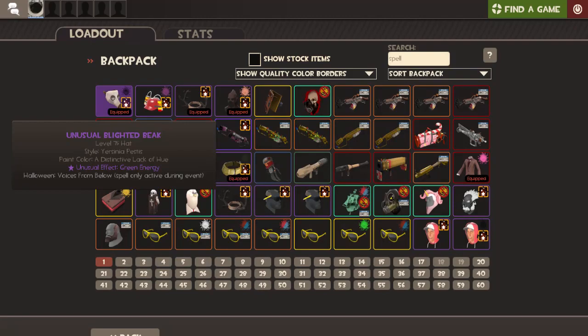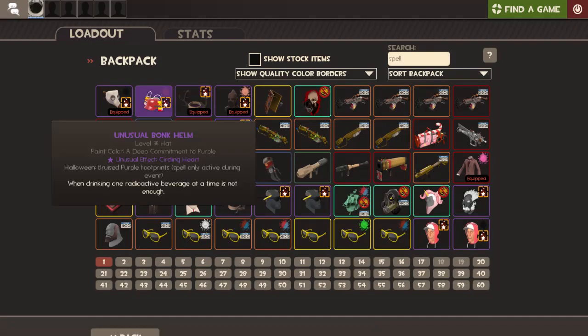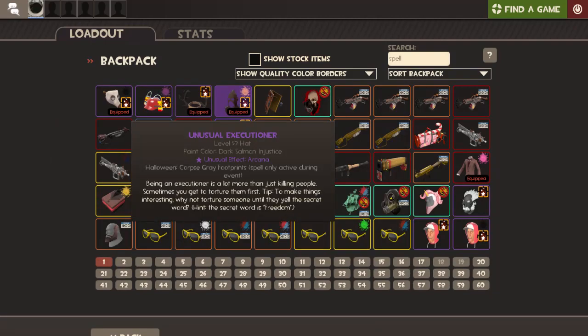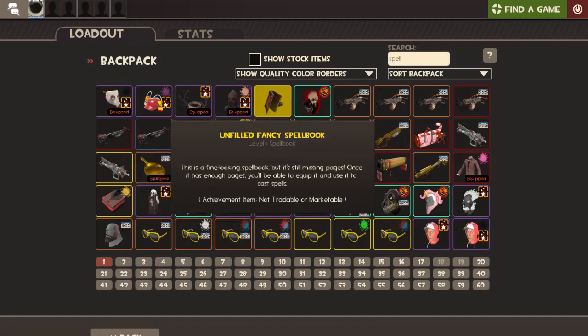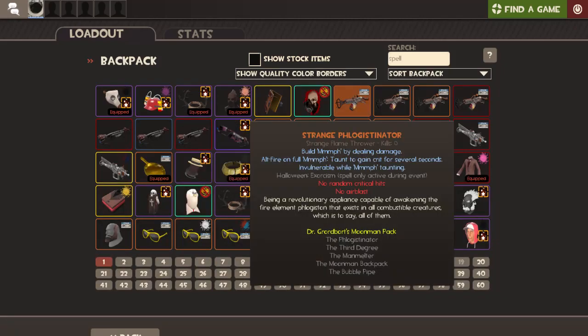Voices from below makes your voice sound deeper, a bit like a Heavy. This one here is spellbound but has no spells on it. This one has bruised purple footprints. Spells are already active during Halloween or full moon phase, but there are a lot of servers that have those running. This one here has corpse grey footprints — that's just an unfilled spell book. This one also has voices from below, which is really common.